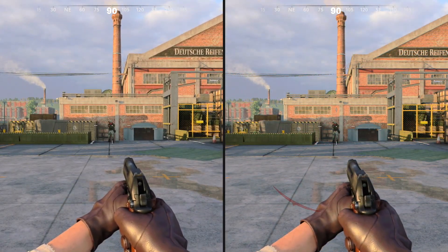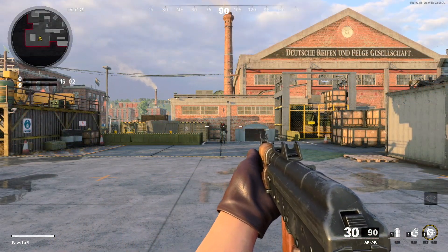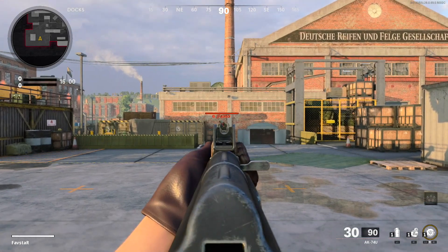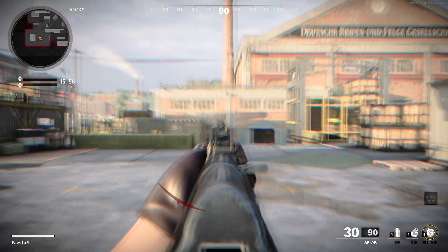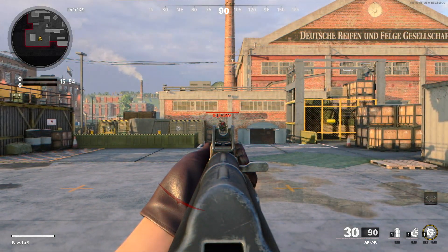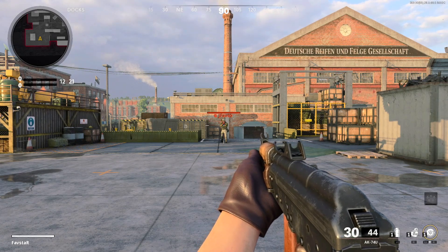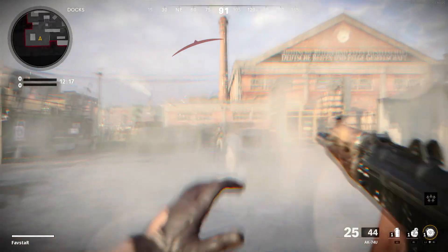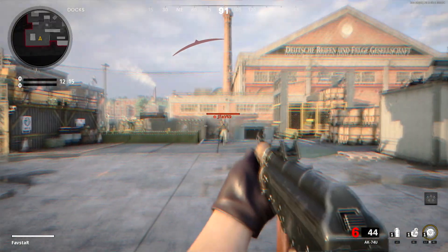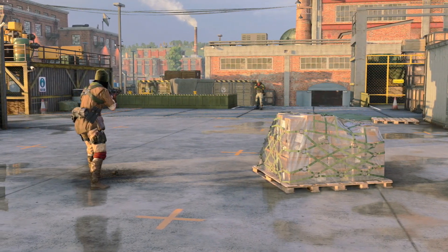However, your ability to adjust your point of aim and go prone at full speed will remain unaffected. In addition to reduced movement speed, your left hand will release the weapon for one second, and you'll temporarily lose the ability to aim down sight. Even though you are able to fire your weapon while stunned, your accuracy will be very poor. Your hipfire crosshair will disappear during the two second stun period and you'll simply spray wildly in the general direction that you're aiming.